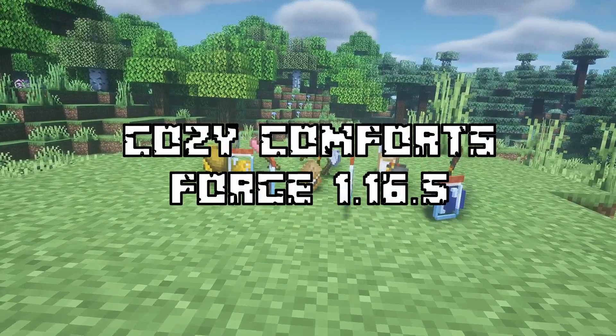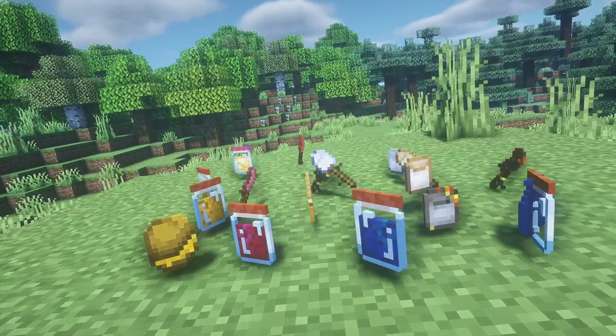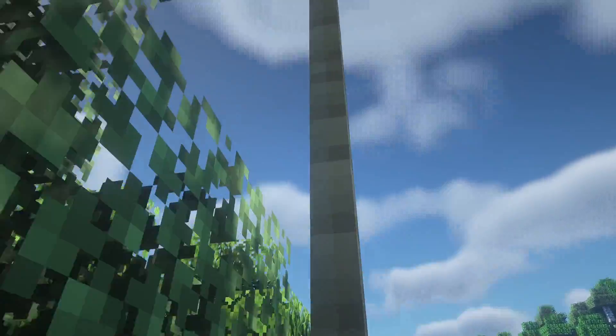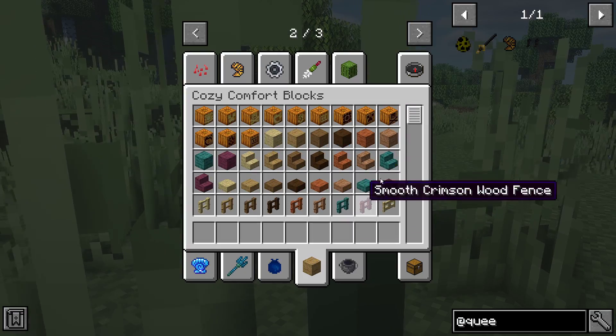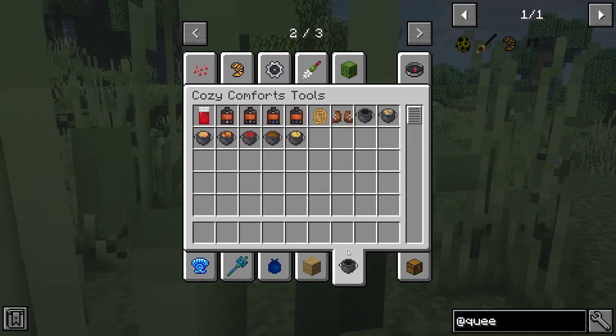The fifth mod that we have is Cozy Comforts. This is yet again another quality camping mod. It has a large variety of food items, along with some practical items such as ropes that you can climb on, pots that you can cook in, and much more. The textures and models fit really well in vanilla Minecraft, so I think it's a good addition for lightweight RPG mod packs.